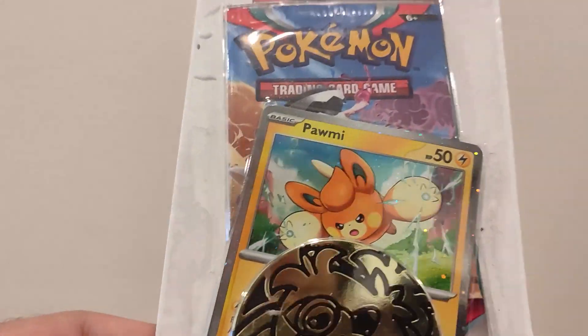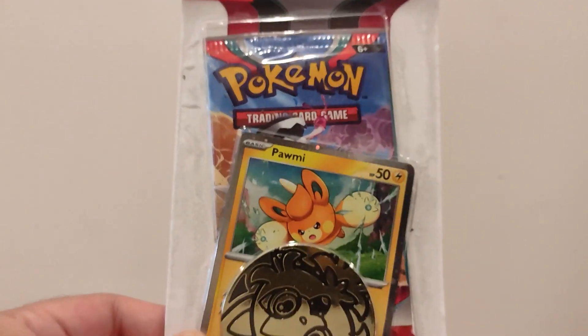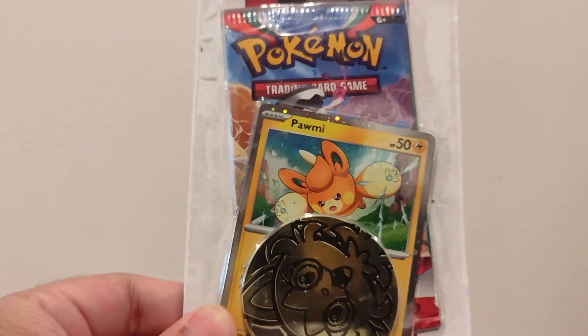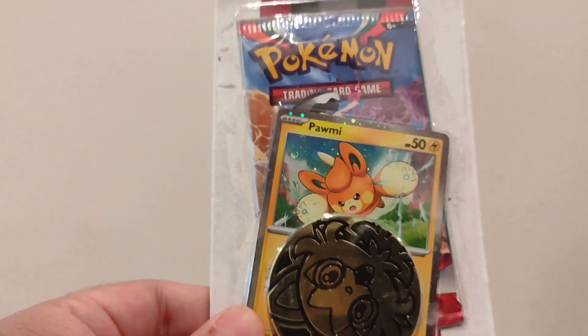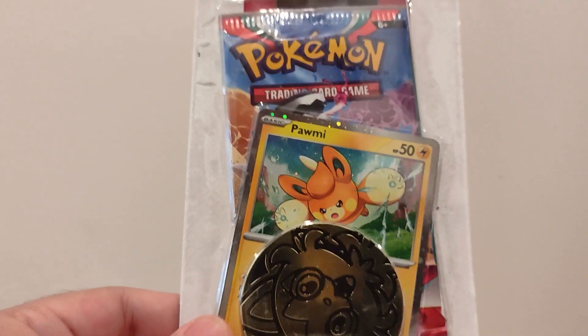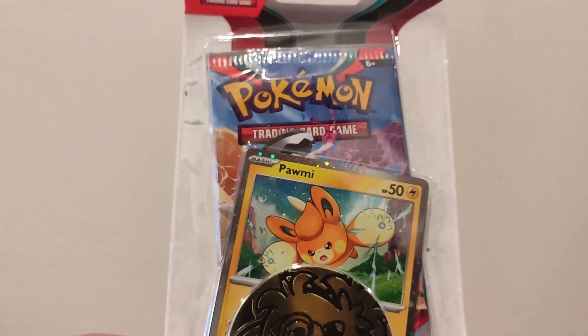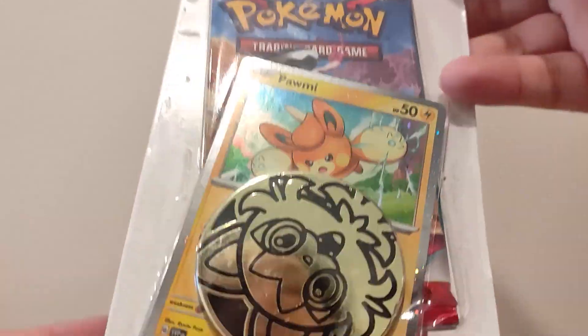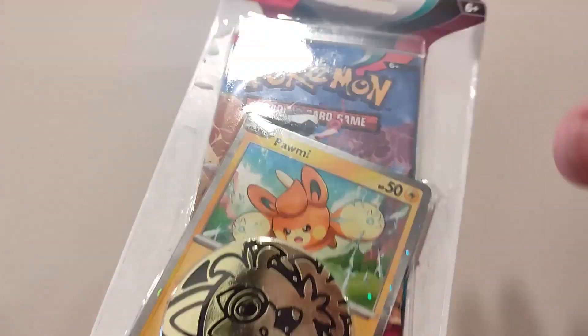If you watched yesterday's episode, you know what a painful experience we had to go through — seeing that dark rye card, which we needed for a master set, being glued to an energy card, and the energy card was even glued to the code card behind it. It was just atrocious.